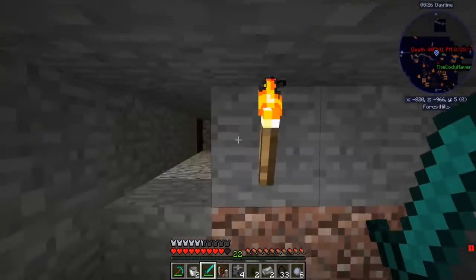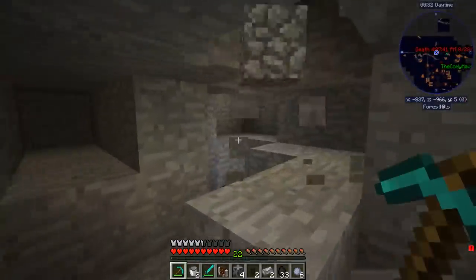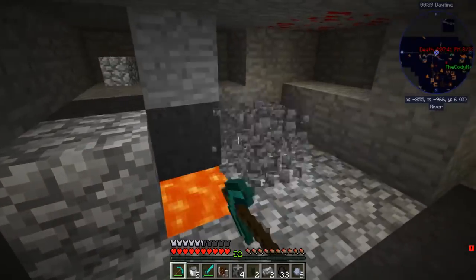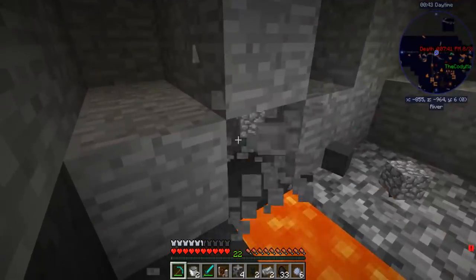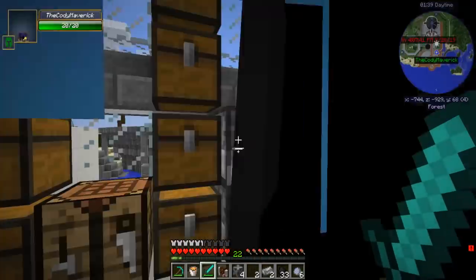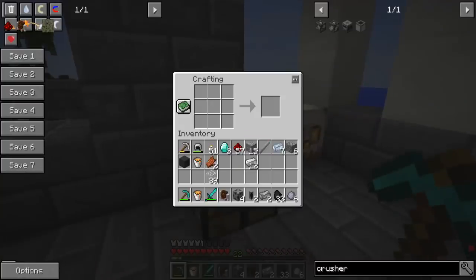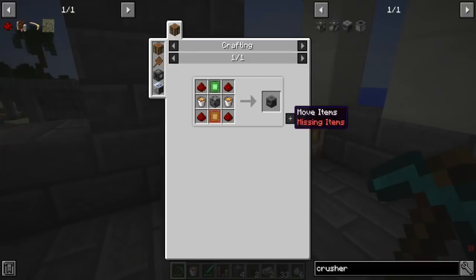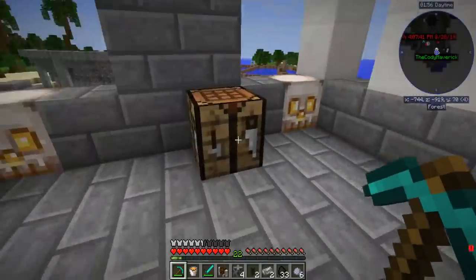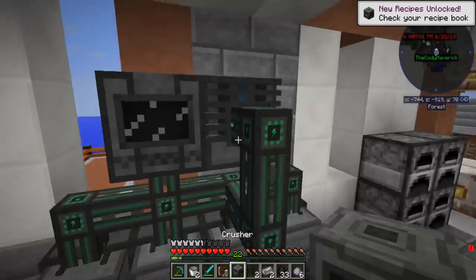Hopefully we find lava somewhere. There's a lot of lava down here, you just gotta kind of look for it. I found some — there you go! I'm just gonna tp to you. Wait, don't do it yet, I'm over lava! Well I have enough to make this crusher and I do — so do you want to know what we're going to be doing with the crusher, Cody? Crushing things.